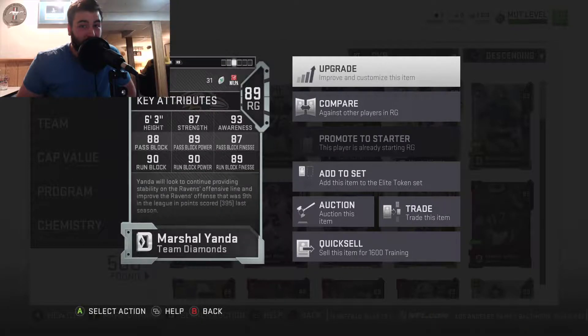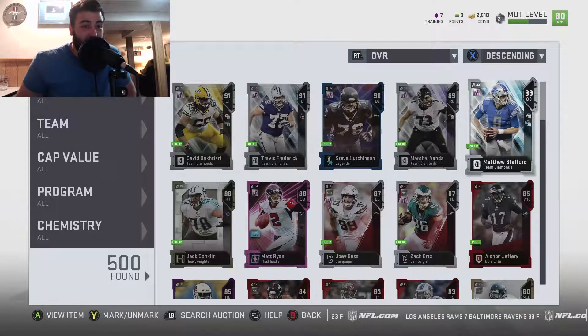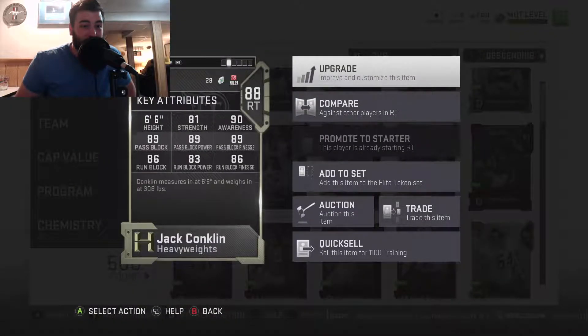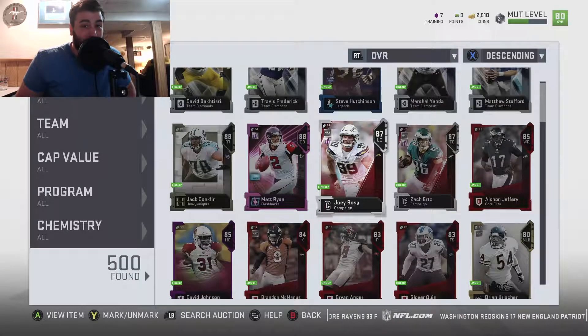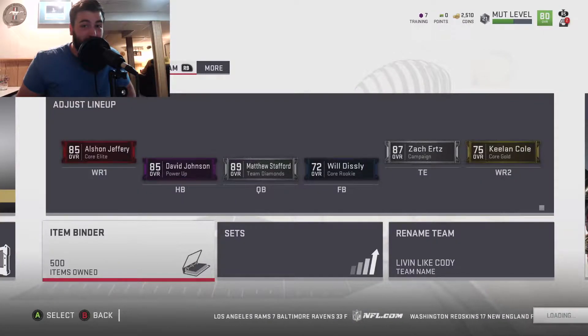Good luck trying to get past my O-line. I really wanted Lane Johnson, but he's just too expensive and I can't get him yet. So I got Jack Conklin — he's pretty close to 90 on pass block, run block 82-83. Overall I got a pretty good offensive line to start. I'm still looking to improve it with Lane Johnson, and I'm not sure what other cards are coming out just yet.